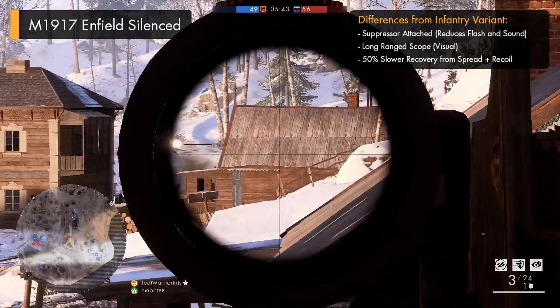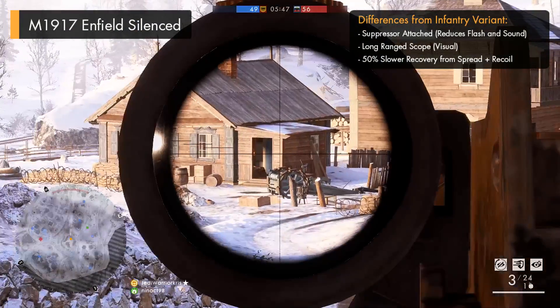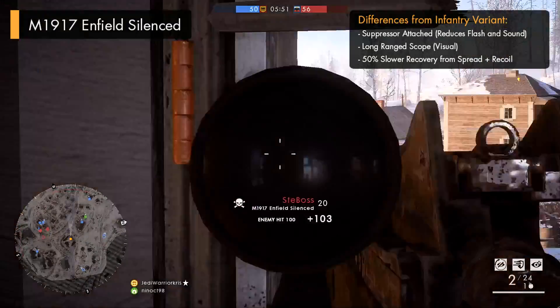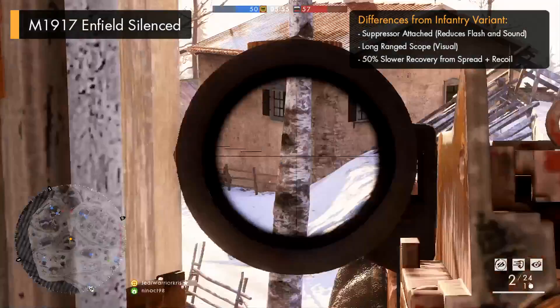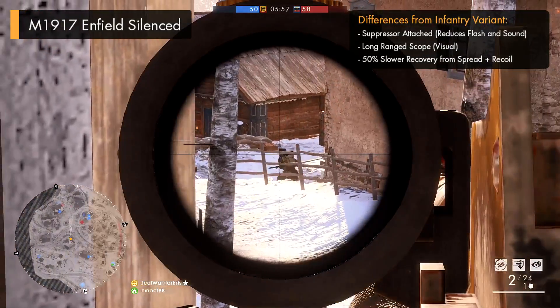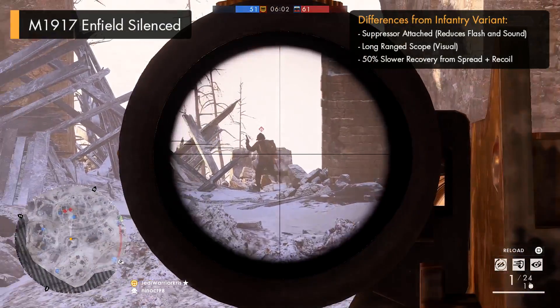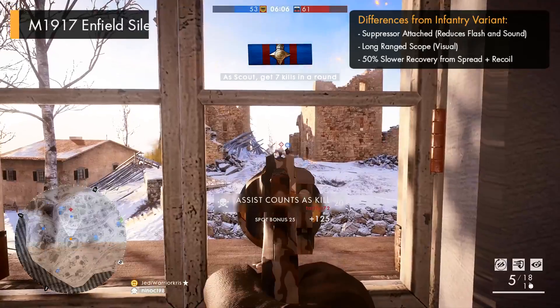The M1917 Enfield is a long-range sniper machine at heart, and that extra zoom provided by the scope is going to make it much more suitable over those further distances, allowing it to do what it was designed to do a lot better. The short-range iron sights on the infantry variant might be more useful for closer-range gunfights, but due to the Enfield's sweet spot and damage model giving the biggest impact over long distances, the scope is an ideal fit, complementing the weapon's strengths better.